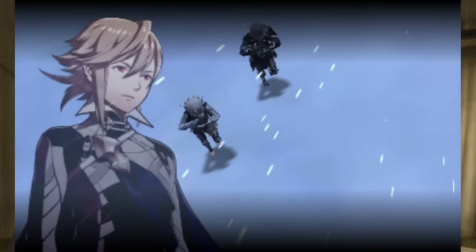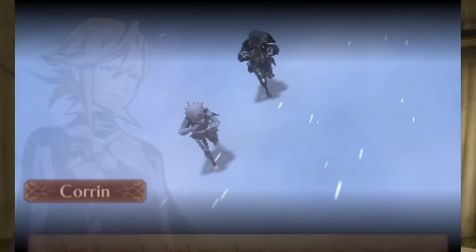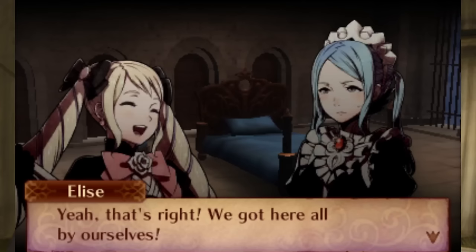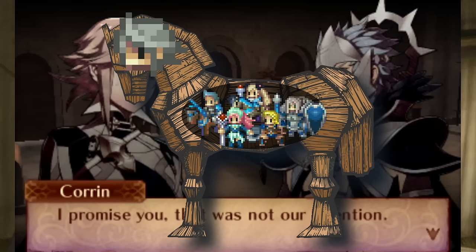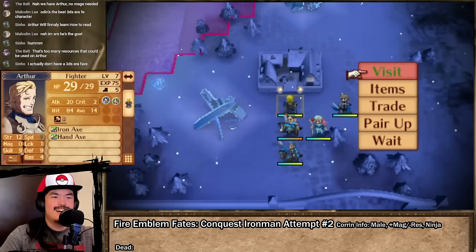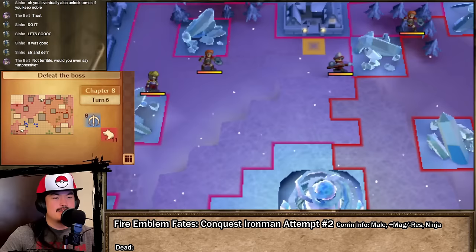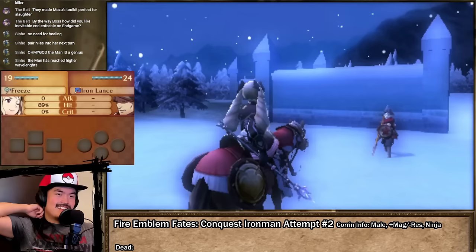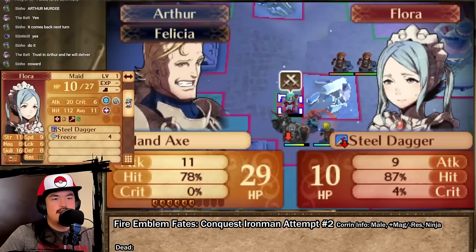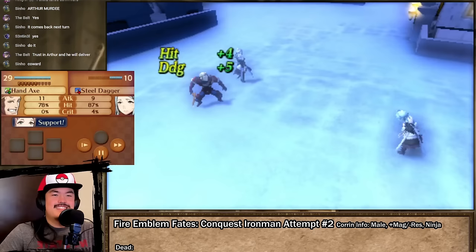In Chapter 8, the group marches through a blizzard towards the Ice Tribe Village, but Corrin's barefooted feet freeze, causing him to topple over. He is saved by Ice Tribe leader Kilma, who also happens to be Flora and Felicia's father. Elise lets slip that we were ordered to suppress their rebellion, making Kilma think there was a Trojan horse scheme. The Ice Tribe takes up arms, but we can stifle reinforcements and receive a gold reward by visiting the houses before the opposing lancers do. Elise buys me an extra turn by freezing the lancer, and I rush in with Effie and Silas to take down Flora before she freezes my army. My chat encourages me to give Arthur a chance to defeat Flora, but he misses and gets crit in return — which is at least the most on-brand thing to happen to him.